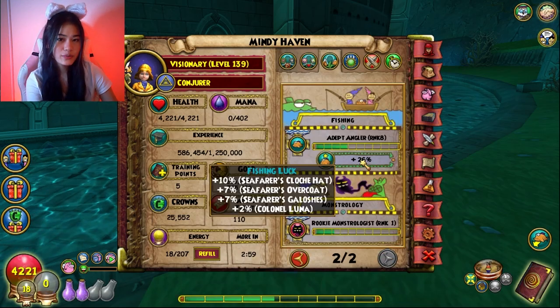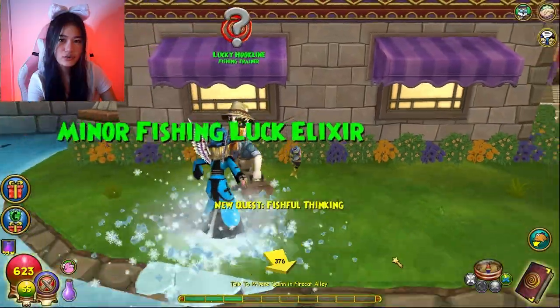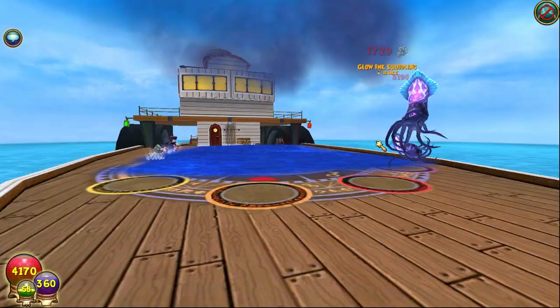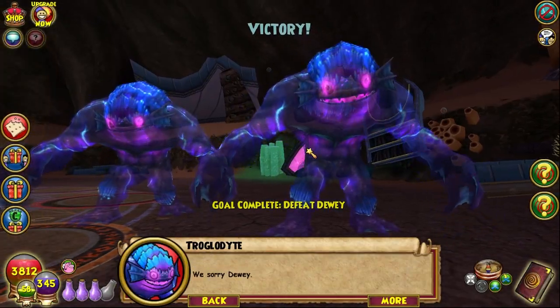Returning to fishing luck — when you're doing the fishing quest, Lucky Hookline will often give you fishing luck elixirs, or you can also get the elixir when you do the Fantastic Voyage gauntlet.